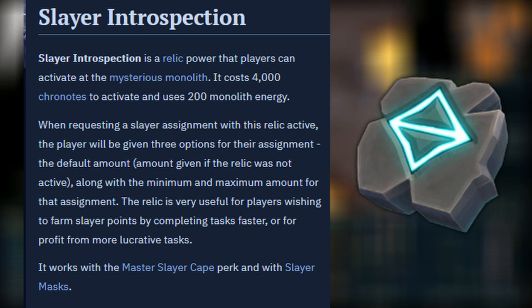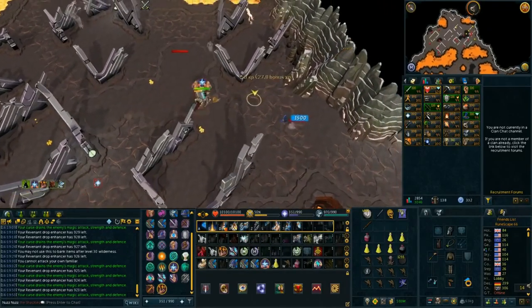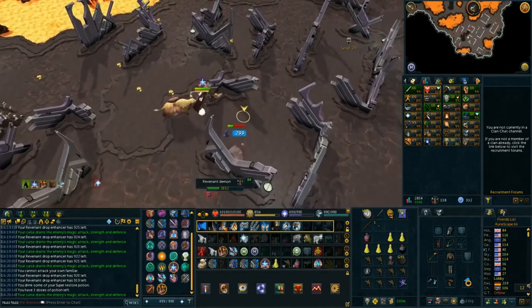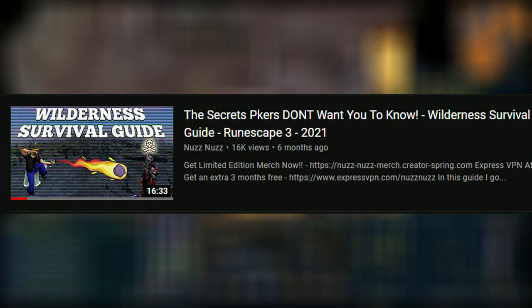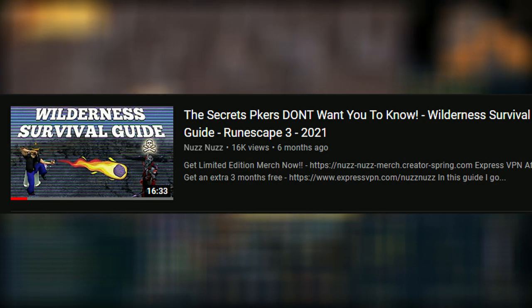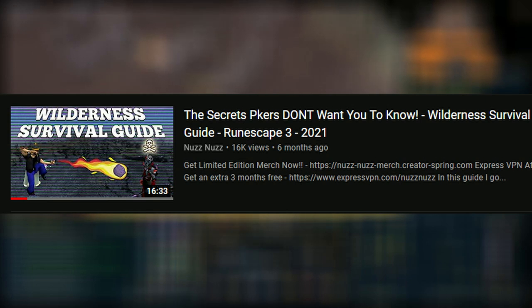Now we're going to look at the gear and inventory setup. You should 100% be making your own preset — I'll link something below to help with that — but I'll give you my gear setup as a base. I'll also be linking a Wilderness Survival Guide in the description and at the end of the video, which covers tons of tips and tricks, items to bring to help you survive, escape PKers, and not die. It covers things like portents, Phoenix necklaces, abilities, which defensives to use, perks, and pretty much everything.